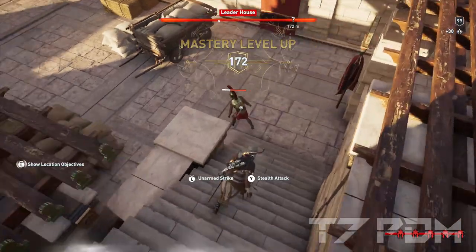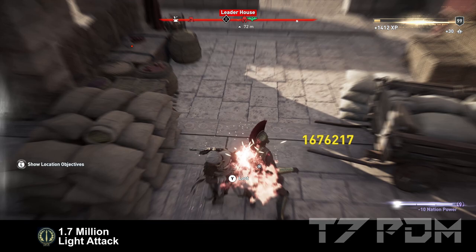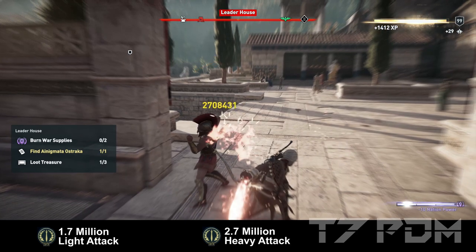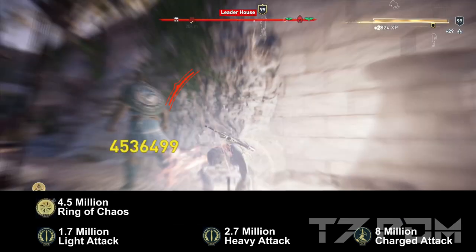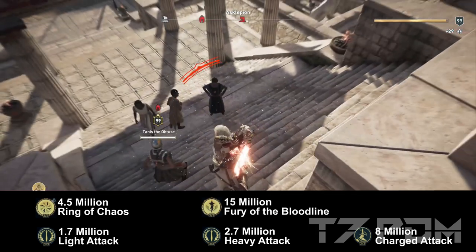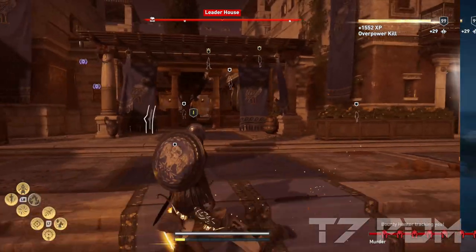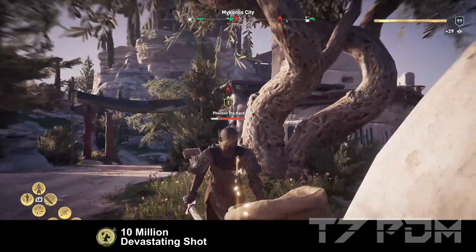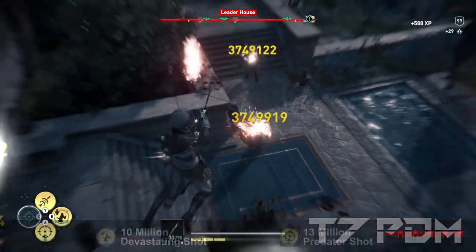To achieve all this we actually have to drop armor penetration. Armor penetration mainly improves your weaker attacks, which means your light attack is down to only 1.7 million damage, but your heavy attack still deals up to 2.7 million damage and the charged heavy attack will still deal over 8 million damage. Ring of Chaos will deal 4.5 million damage, Fury of the Bloodline will deal 15 million damage in an animation cancel, and the overpower attack will deal between 27 and 30 million damage if you hit enemies properly from behind. Ranged damage is still well over 10 million for the devastating shot and even over 13 million for the predator shot, so there is no real loss of damage — and for the Muddy shot you will still deal up to 4 million damage.